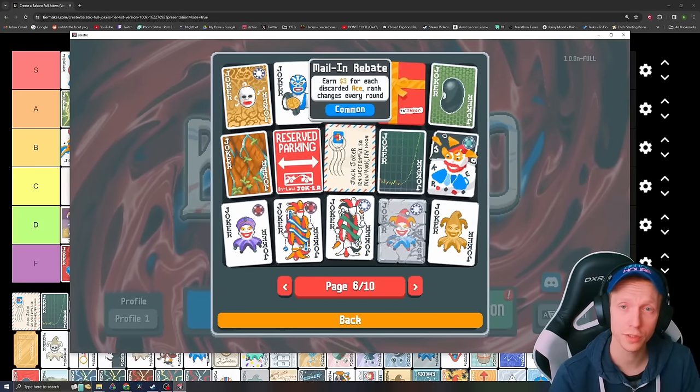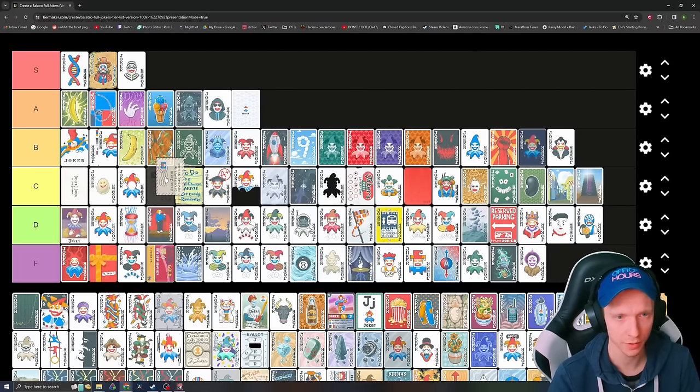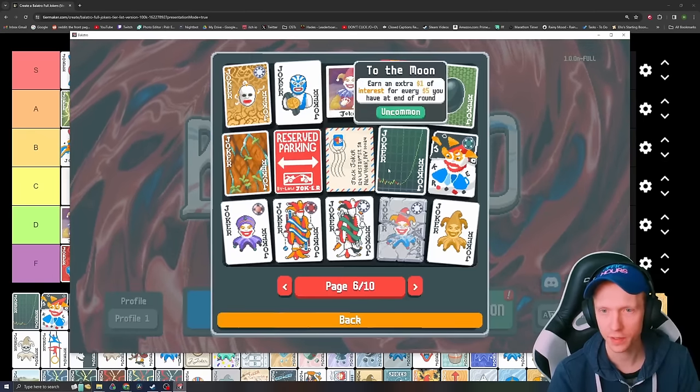Mail-in Rebate — earn $3 for each discarded ace; rank changes every round. It's a decent one, better than a lot of the other economy ones. Maybe close to To Do List. It's okay, I think it's decent.